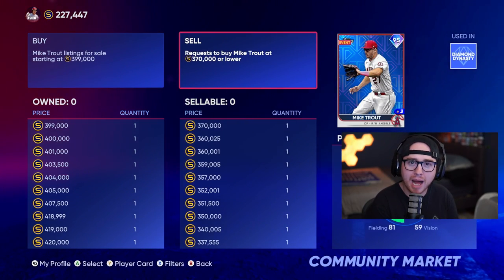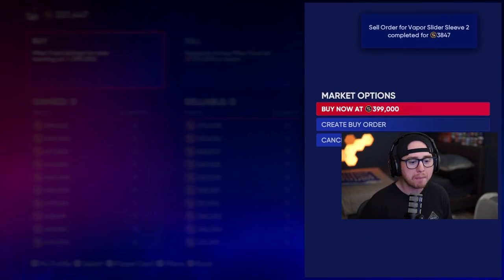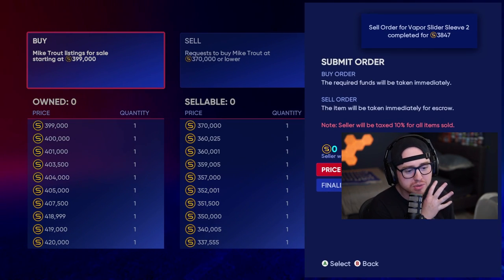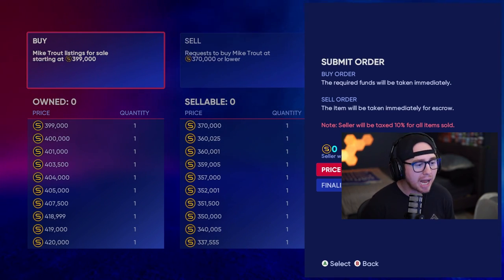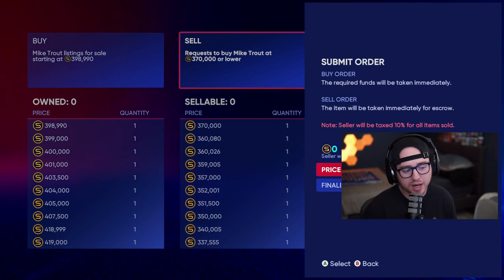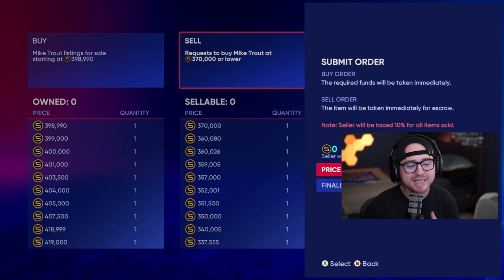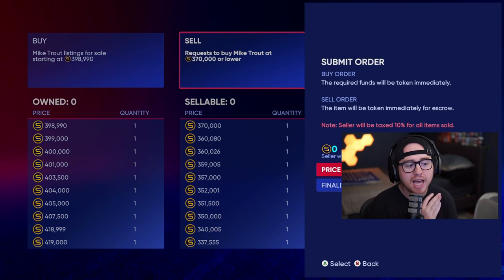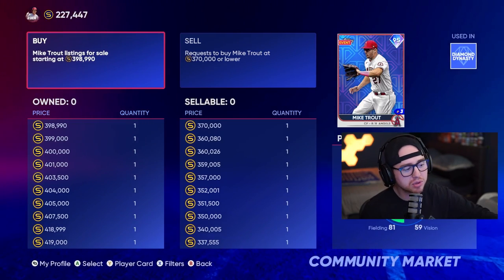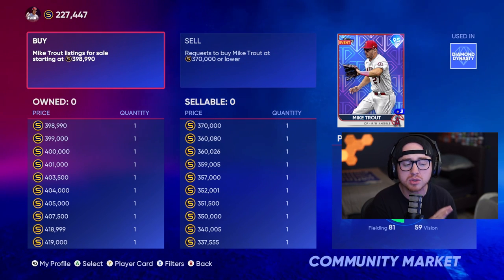When it comes to flipping, the big thing we need to understand is our buy and sell orders. Our buy orders are what we use to purchase the card we're flipping. For Mike Trout here, 370k is the highest price in the right column — I'd come in at 370k plus one stub. Then I'd create a sell order. Remember: the seller is taxed at 10% for all items sold, so always account for that tax.